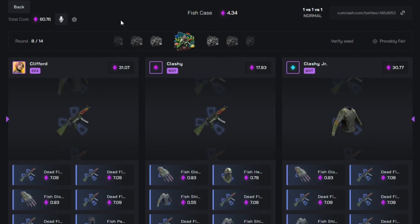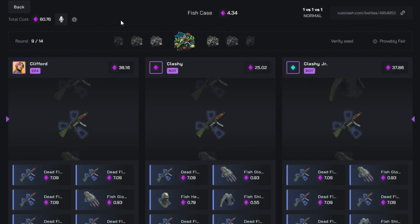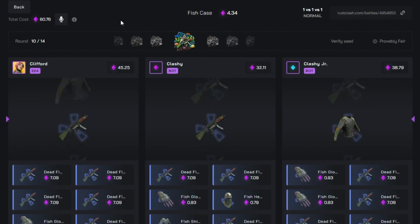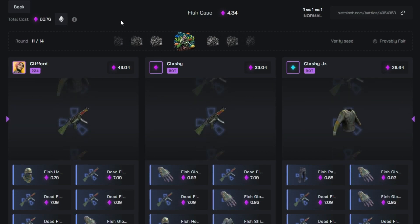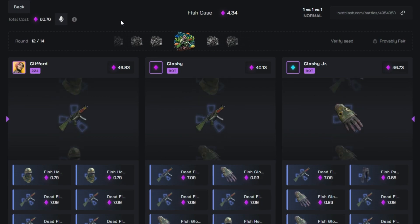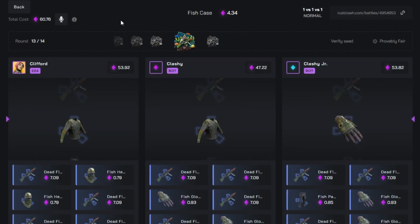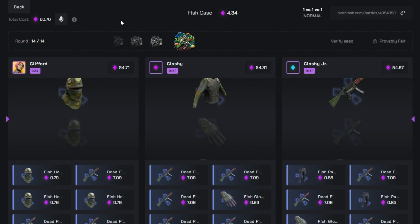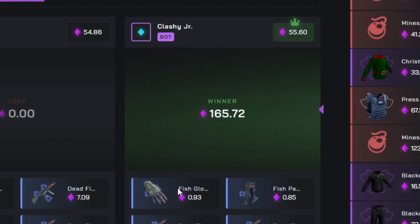Now we just need to keep pulling more than Clashy Junior and Clashy and we're good to go — this battle can actually pay. We all pull again. This battle is actually fair — it's the weirdest battle I've done, but it's actually juicing up. We're actually so far ahead now — we're an MP5 clear, they can both pull an MP5 and we're still clear. It goes down — that might have changed the difference. This is getting so stressful. We're pulling quite decently. That's actually a loss — we lost by like 30 cents just because that last case paid so well. We are so close to winning — that's annoying.